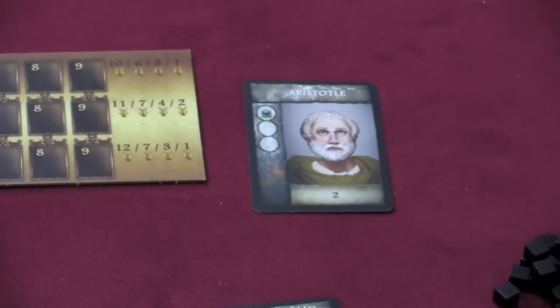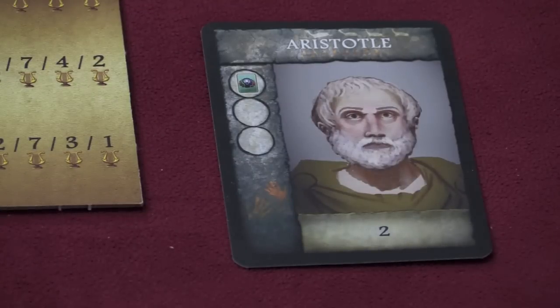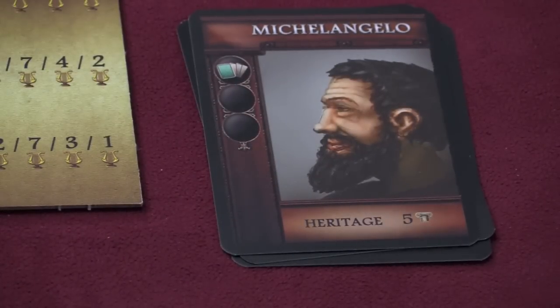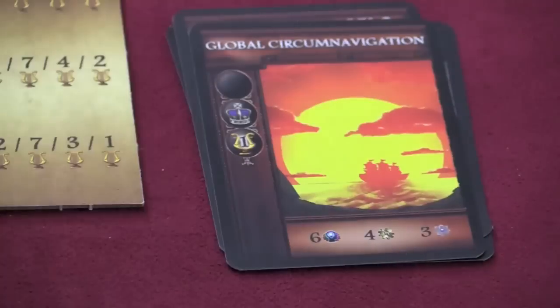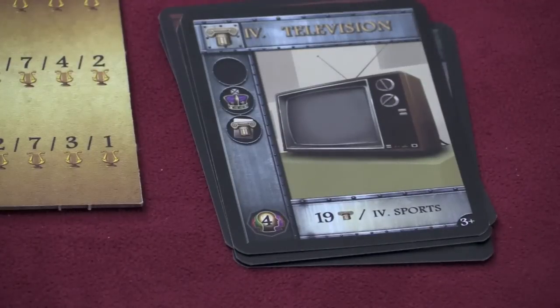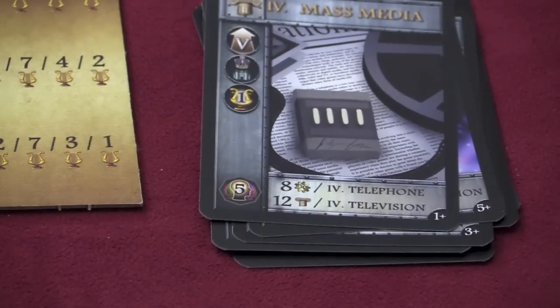There are also a couple small expansions. There are philosophers that each player can start with — they tell you turn order and give a special ability, basically starting one of your tracks higher than everyone else. Over time you can upgrade these philosophers into scientists, then into artists in different ages, who can be flipped over and leave a legacy that can be used to build something else. There are also milestones you can all work on together, like global circumnavigation — anyone who pays a cost puts a cube on it; whoever finishes the card gets the points, but everyone on the card moves up on that track. There is also a solitaire variant, and age 4 cards go far into the modern era: television, refining, the automobile, atomic theory, mass media, and so on.